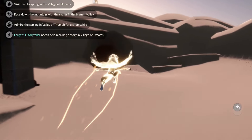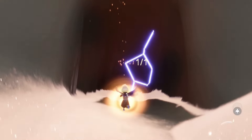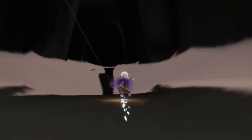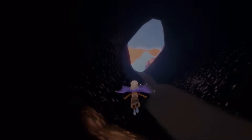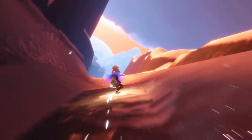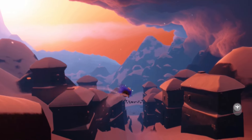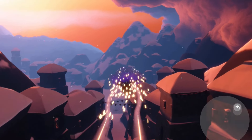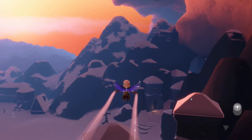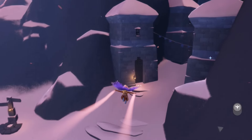Our next quest is to help the forgetful storyteller recall their story in the Village of Dreams. We're going to head into the Village of Dreams, go into the Valley of Triumph towards the right side of the social space, through the still opening that'll bring us to the Village of Dreams. Fly or slide down the hill and at the bottom in front of the theater area is where we can find the forgetful storyteller. You can always call and see their little star ahead of us — this is one of those little photography quests.